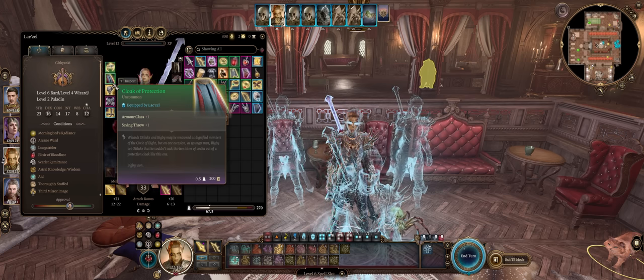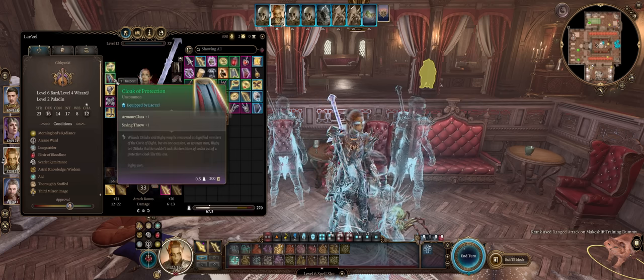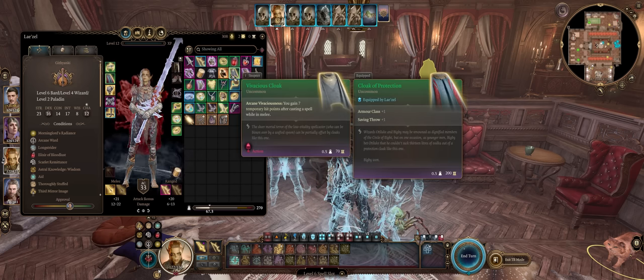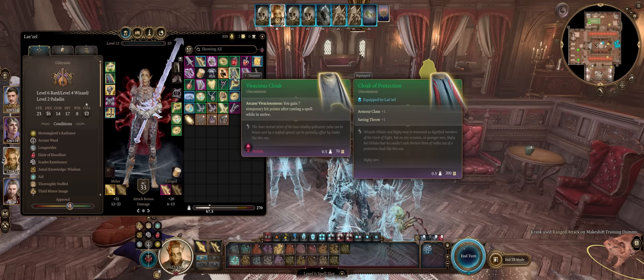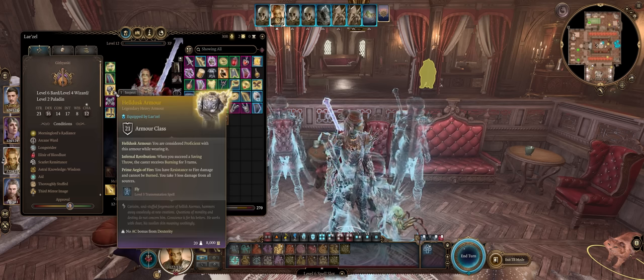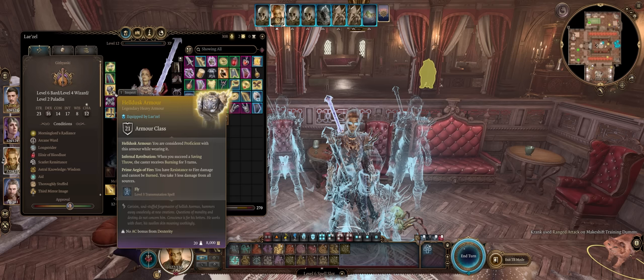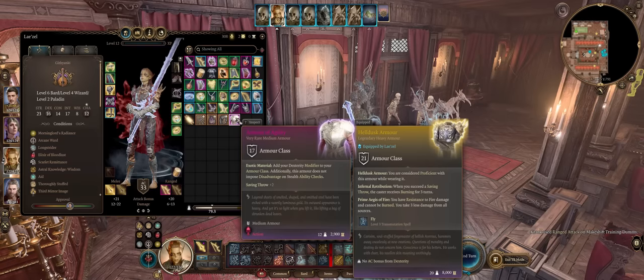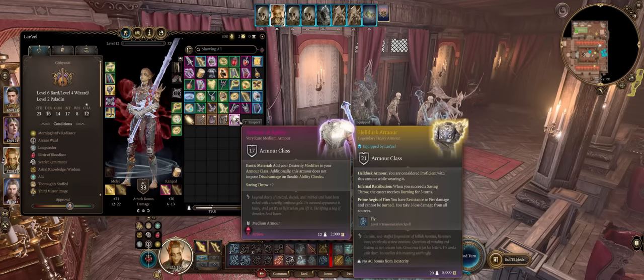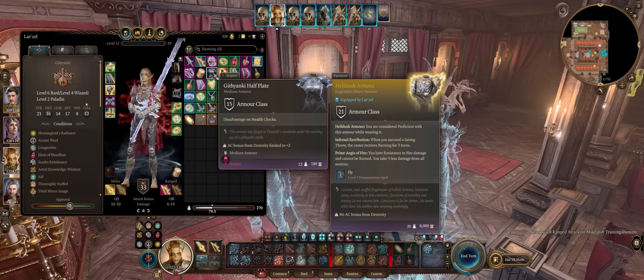There aren't that many important cloaks for this character — just the Cloak of Protection for some extra AC, or the Vivacious Cloak for temporary hit points whenever casting a spell while in melee range. For armor, Helldusk later on because it doesn't require proficiency and is the best heavy armor. The Luminous Armor can also work since we get sources of radiant damage including smites, as can medium armors with uncapped Dexterity bonuses like Armor of Agility. Any good medium armor works here, especially ones that increase initiative.